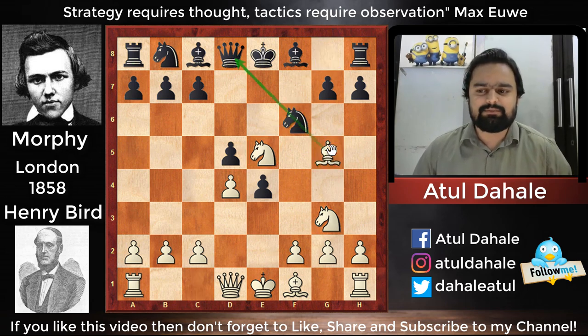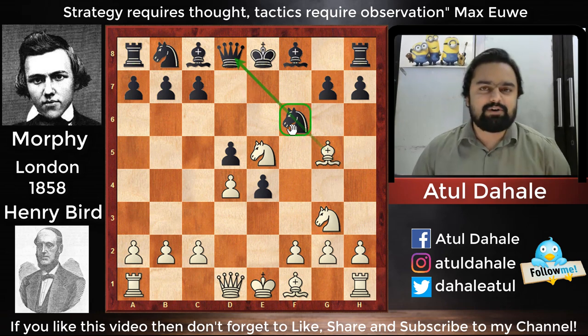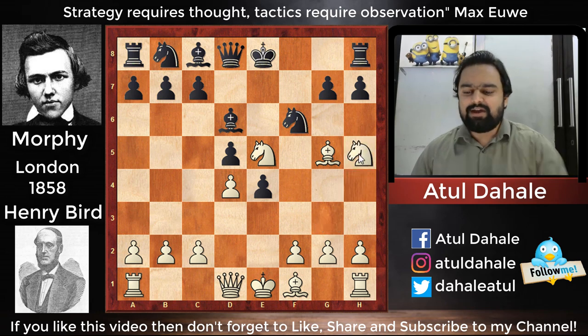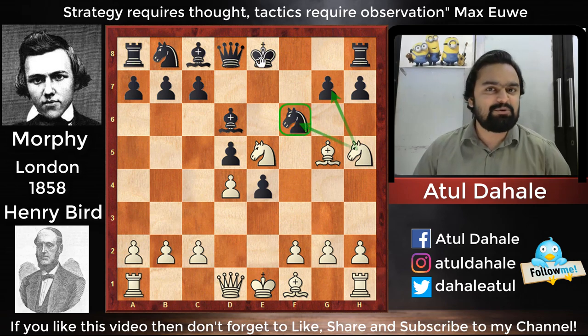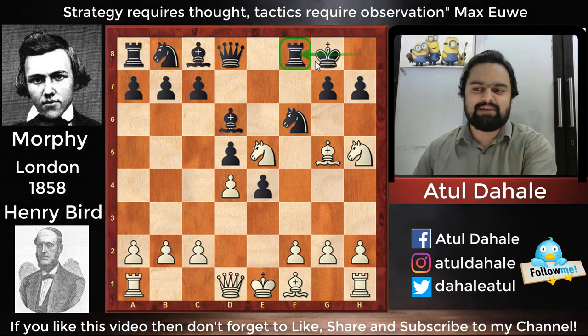Morphy develops his knight to f6. His opponent plays bishop to g5, pinning the knight on f6. Bishop e6 would have been a normal move, but Morphy played bishop to d6, which was also a possibility. Then Henry Bird played the interesting move knight to h5, attacking the pawn on g7 as well as the knight on f6.